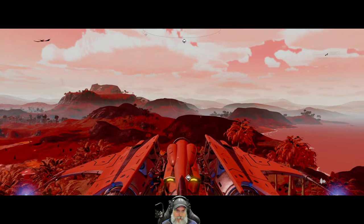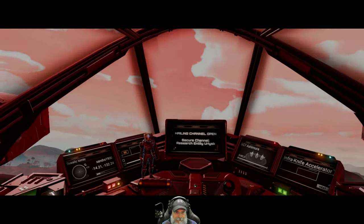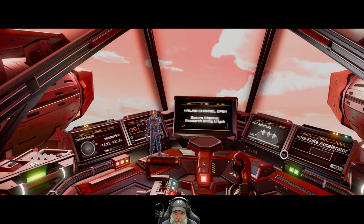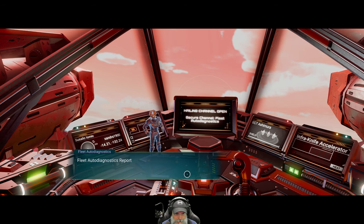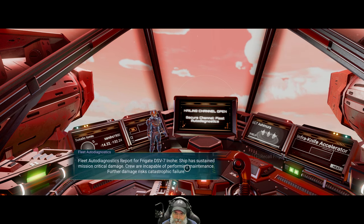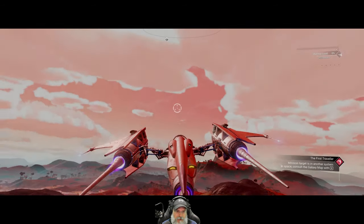We're getting a message from our fleet, which means we've got some damaged ships probably. Yeah, bad news — ships are damaged. I'll go ahead and recall the frigate. I don't want to take the chance of losing it because all of our frigates right now are leveling up anyway. Some of them get damaged — it's just the way it is.